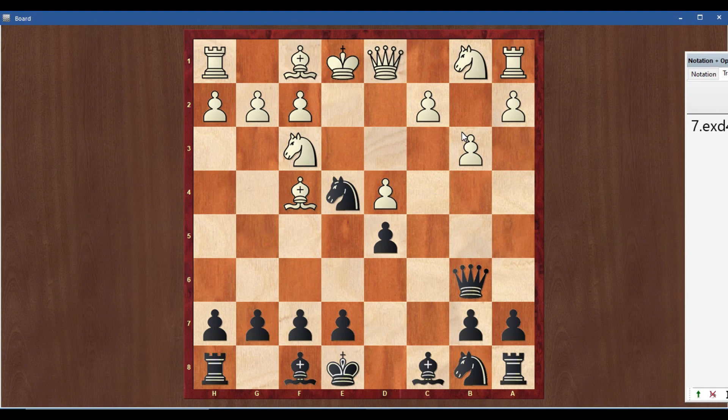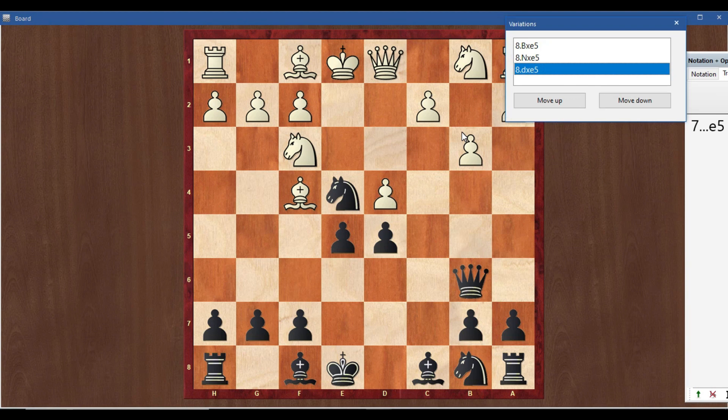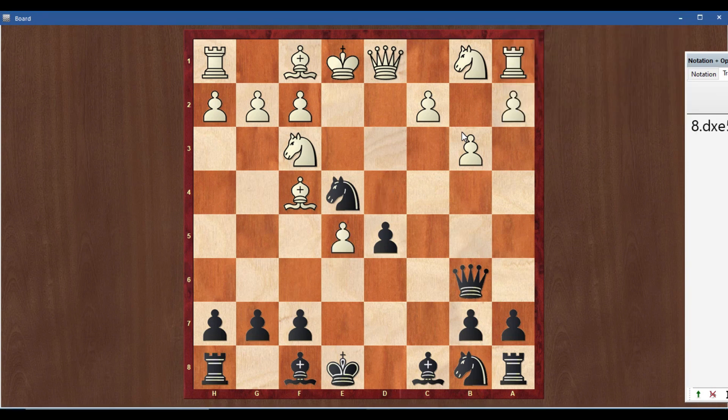Pawn sacrifice: Re5. First option: d takes e5 — this is simple, mate in 1 — queen takes f2.